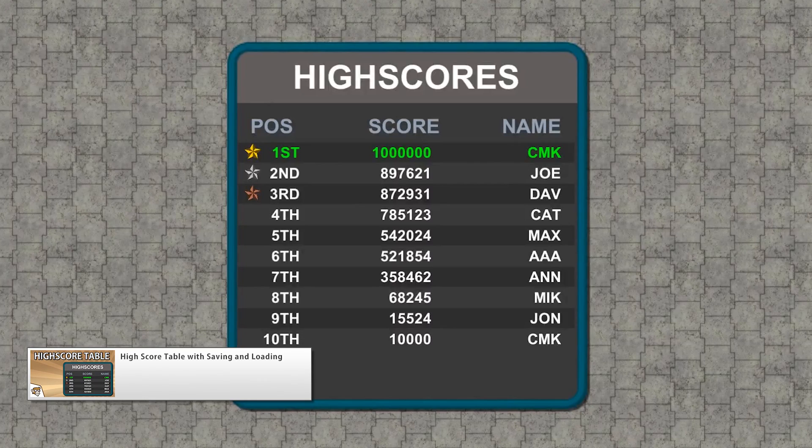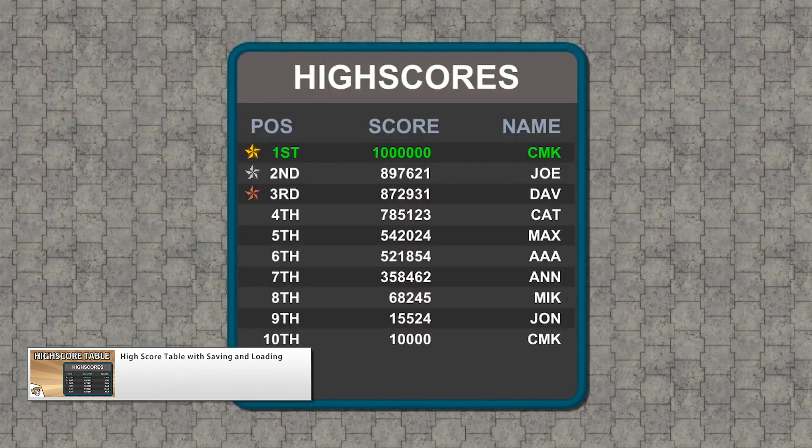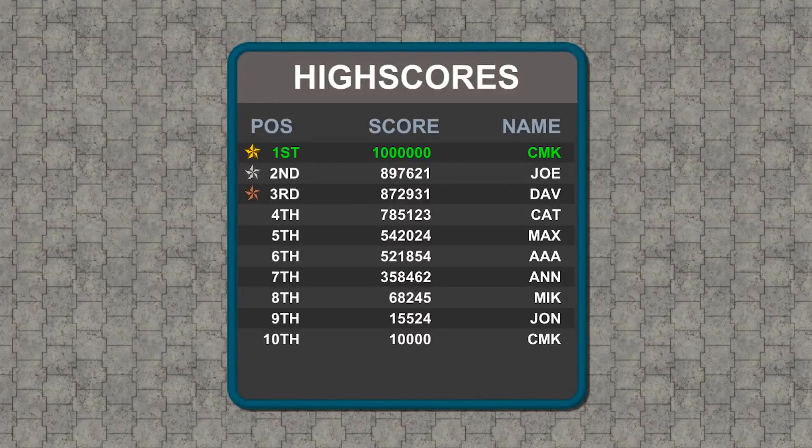There was a video covering how to make a high score table with saving and loading. This is a pretty simple thing to do but very useful to almost any game. We set up the window in the UI along with a template for our high score entries, then created a class to hold a list of high scores and display them. Each entry contains a score and the player's name. We added saving and loading using JSON and PlayerPrefs so all data is persistent between runs, and polished the table with trophies for the top 3 players as well as highlighting the number one player.